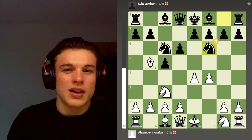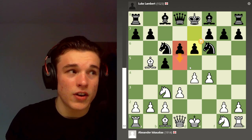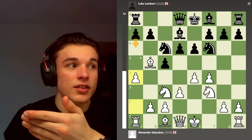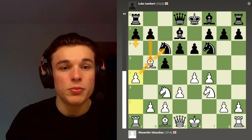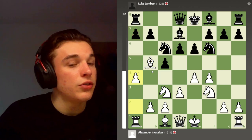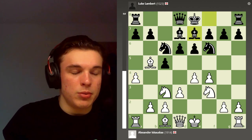My opponent plays d6, I play f4 just taking space and getting ready for some aggressive pushes later on. Knight f6 - the computer doesn't like it and during the game I didn't either; I was expecting something like a6, but it's a minor inaccuracy. Then d3, e6, looking at potential d5s in the future, knight f3, bishop d7, and here I go a4. I really liked this move because I'm expecting a6, so I can take and then b5 is no longer as good because I'm covering the square.